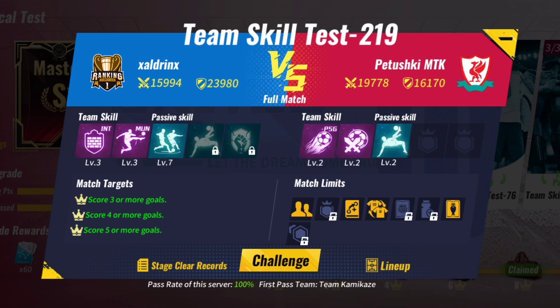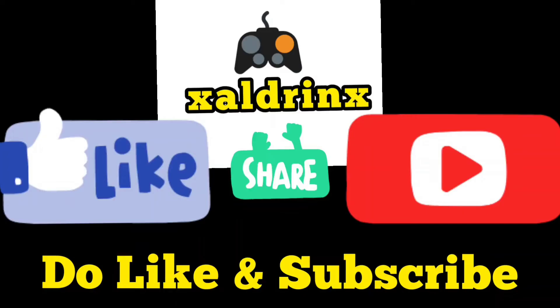Team Skill Test 219: Use Inter Milan plus Manchester United. You can either play the match and make substitutions in the second half, or skip the match. Do support this small channel with a like and a subscribe.